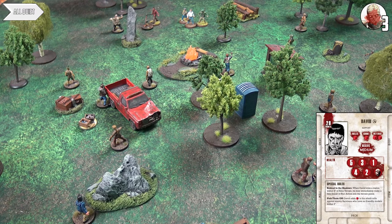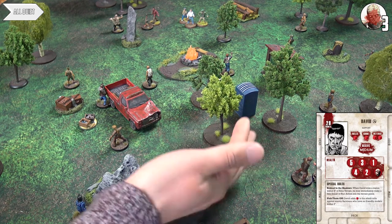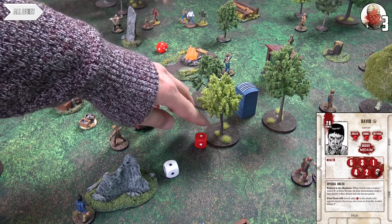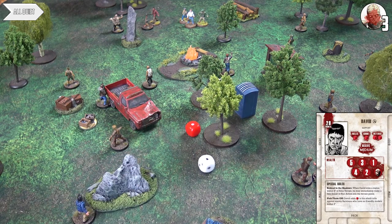David shoots Herschel with his M4 carbine — reliable, multiple shots, within 20 inches so red and white dice. He gets two successes versus Herschel's one, dealing a point of damage. The second round of multiple shots fires again — two successes, Herschel defends with three, so one damage total. David has a silencer, so any mayhem just becomes noise. A mayhem result just hits a nearby car proxy.